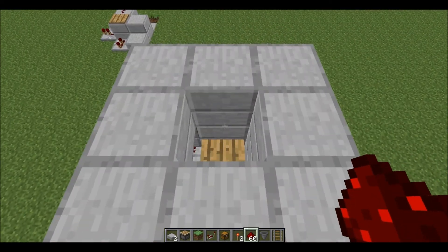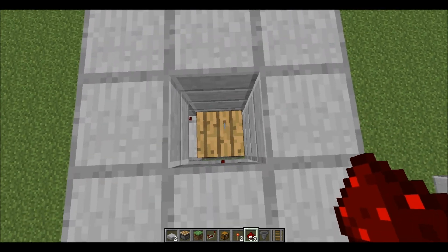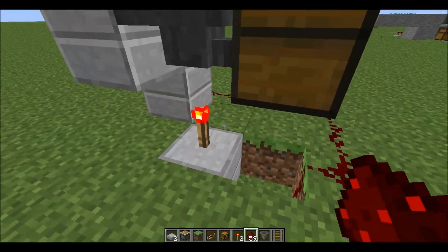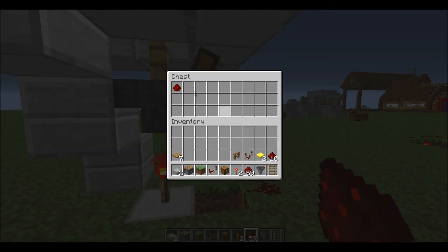The hopper is locked, and then when you throw an item it hits the pressure plate first, which activates this redstone signal, which then goes to this torch and unlocks this hopper, which then takes in the item and puts it in this chest.